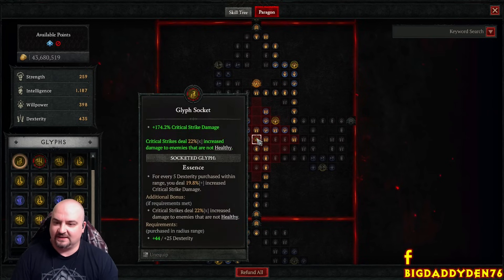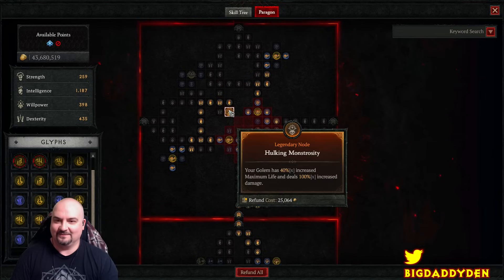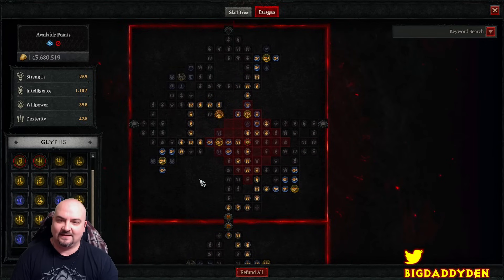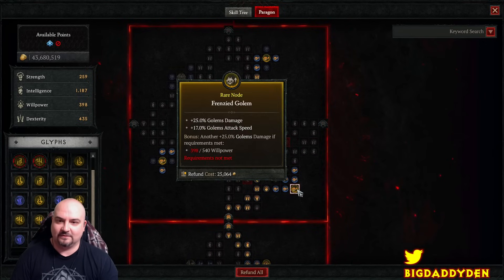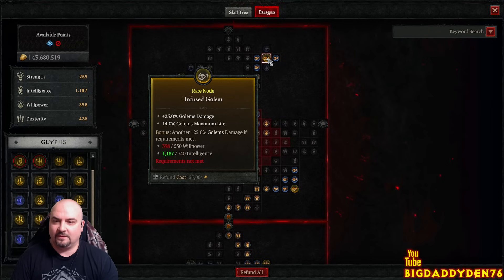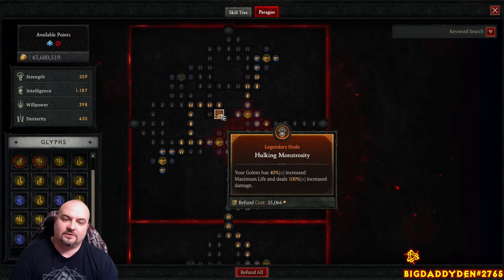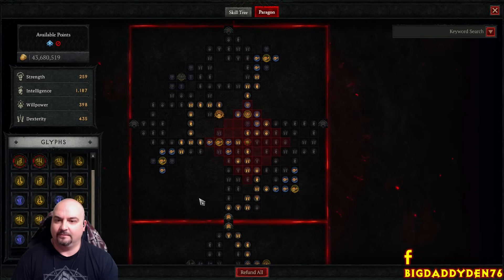Next is Essence for crit strike damage - crit strike damage, increased damage to non-healthy enemies for massive one-shots, and increased crit strike damage. The last node is Hulking Monstrosity for the golem - I've maxed out all the damage nodes. Frenzied Golem, golem damage in the paragon for extra 154% golem damage and 25%, plus extra damage. Hulking Monstrosity gives your golem 40% increased maximum life and 100% increased damage.